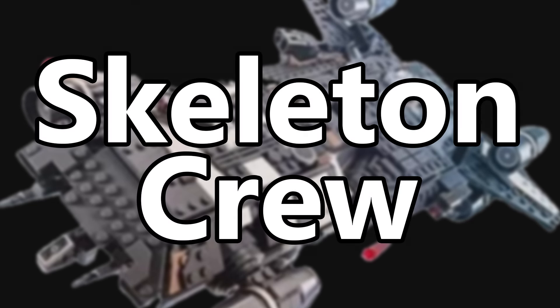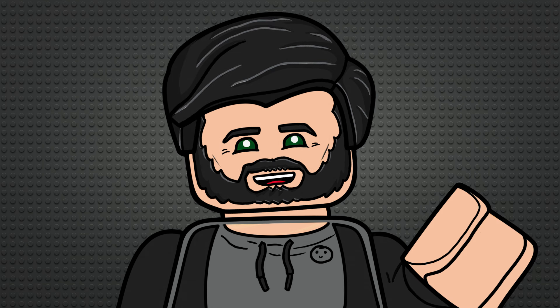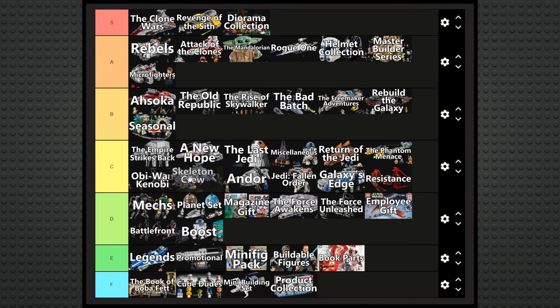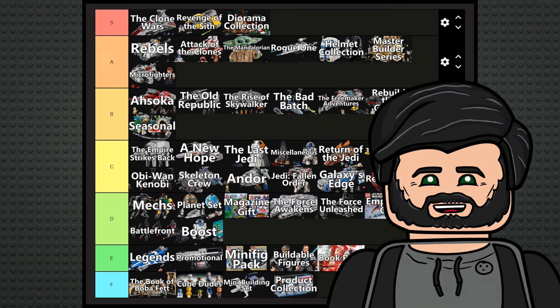Skeleton Crew, just like Andor, Fallen Order, and Galaxy's Edge, is another sub-theme with just a single pretty solid set — the Onyx Cinder — so I'll also put it in C tier, above Andor though, because I just think it's better.